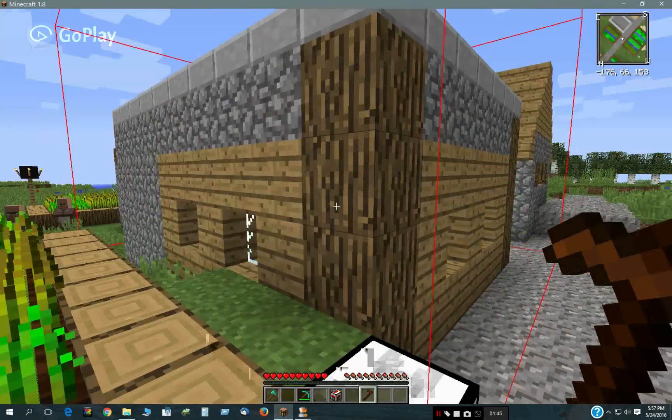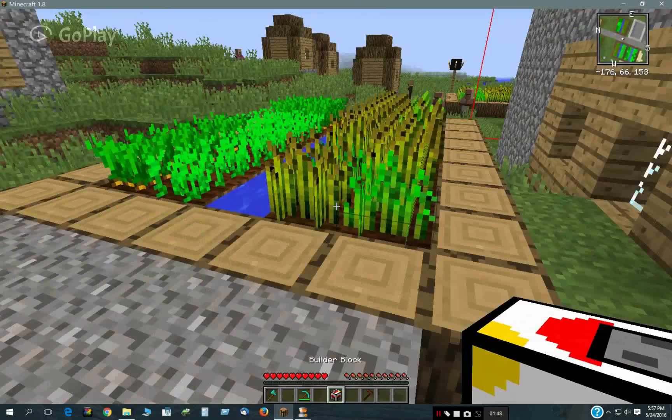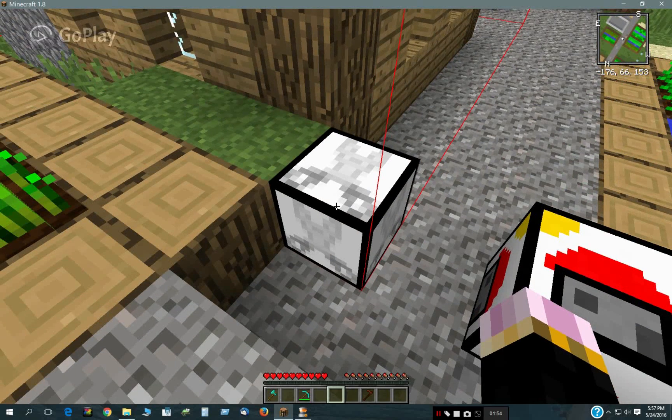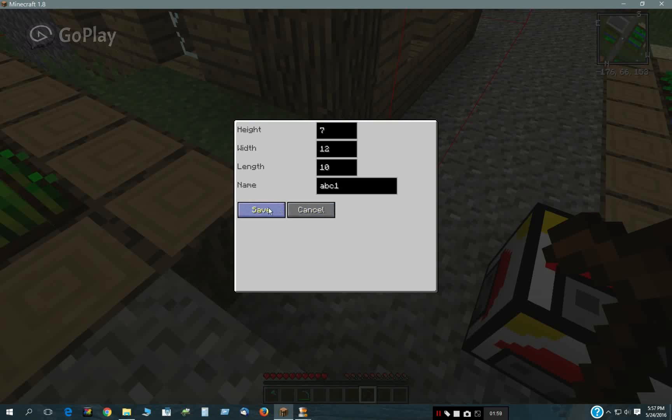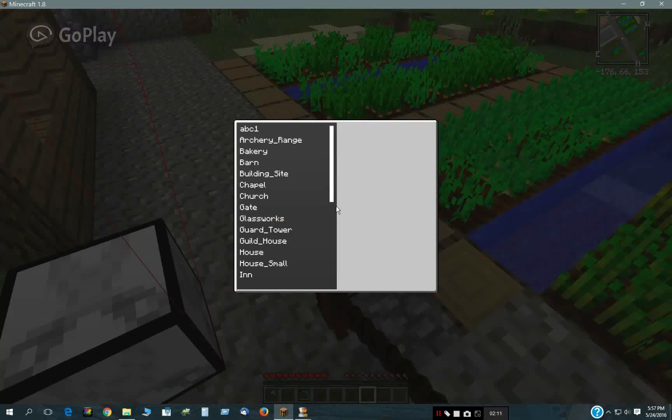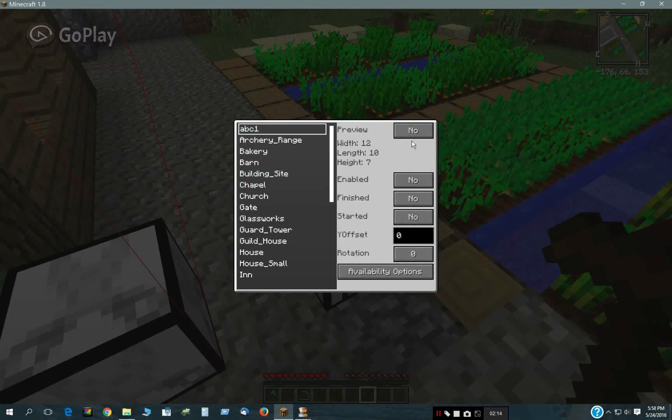When I say save, nothing happens. The reason why is because you need a builder block somewhere — you need a builder block before you can actually save something. Now if I save it as ABC1, you'll see in the dialogue area here that it says 'schematic ABC1 successfully created.' And let's look at the builder block — there it is, ABC1.